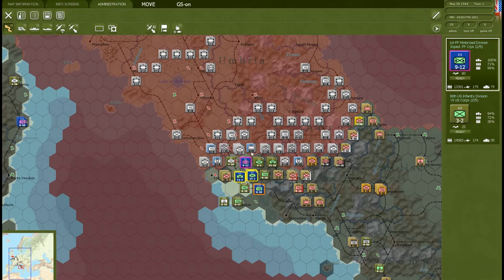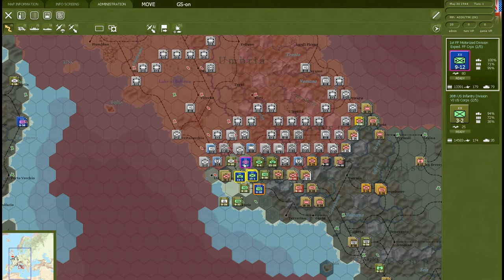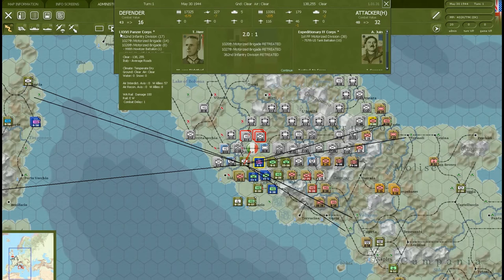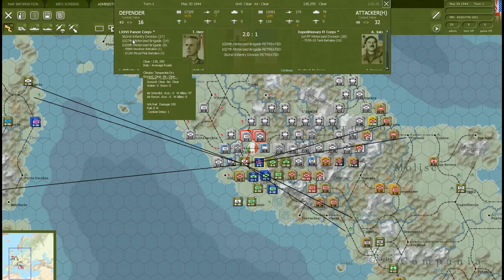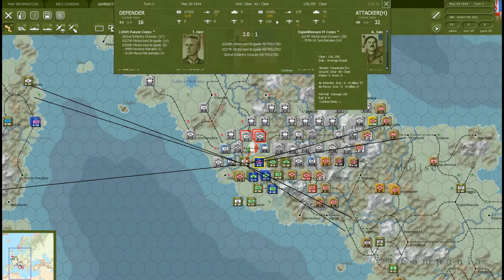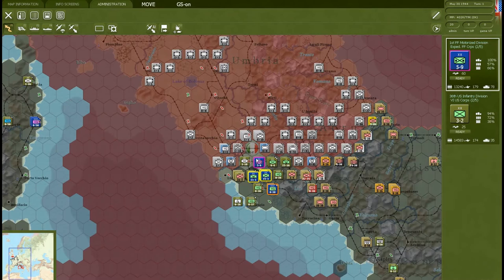Take revenge for France! We attacked and they all retreated. This is Rome we're attacking — the liberation of Rome! That's the 76th Panzer Corps with infantry divisions, motorized brigades, and everything. They lost 600 men and 7 guns. I would have held my position with those kinds of losses, especially against what seemed like an inferior force — but the Free French weren't inferior, and they did have some air support.